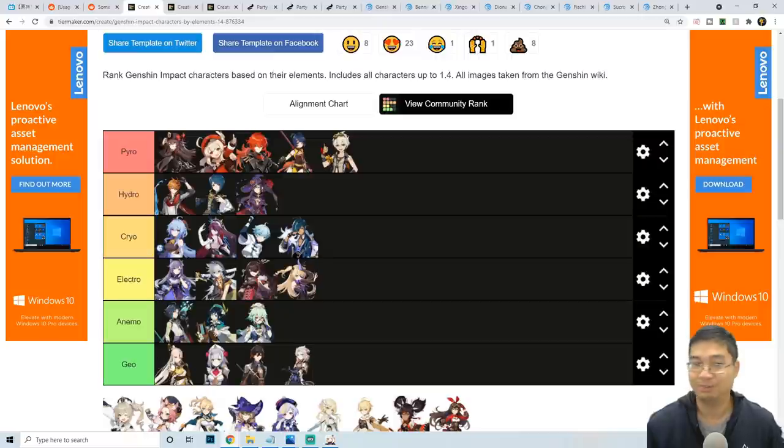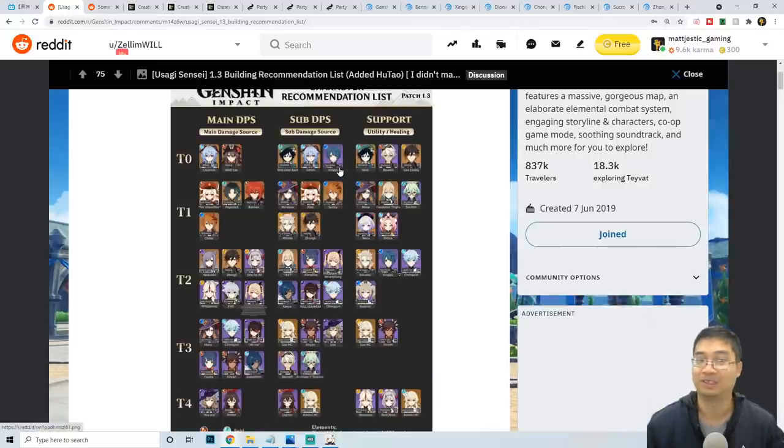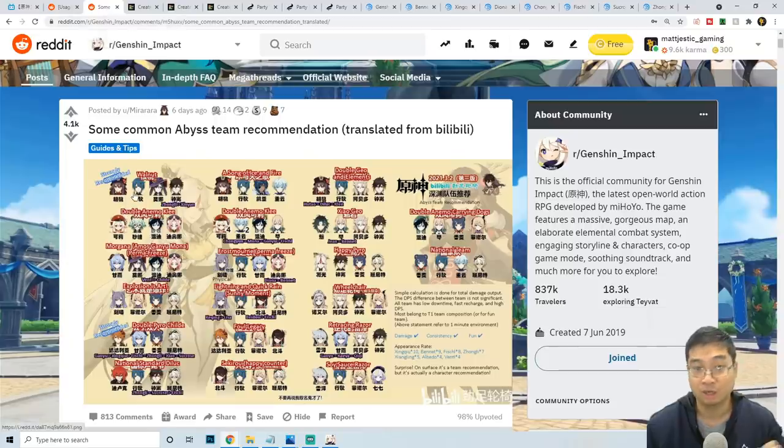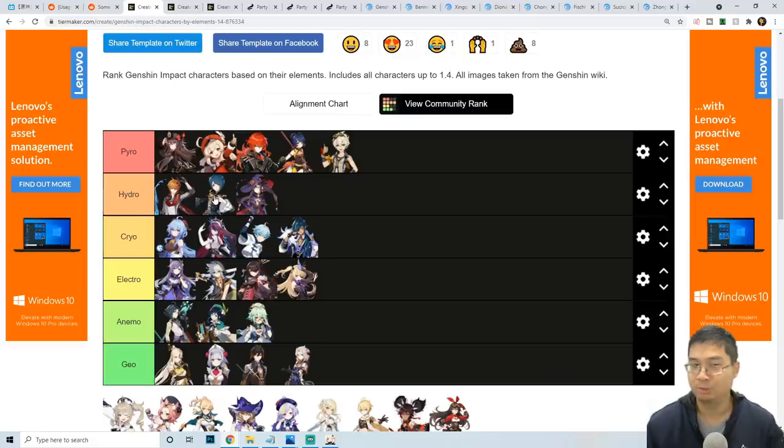Ningguang is one of the best single-target geo DPS characters and she's a four-star, which is notable. Moving to hydro, Childe is really good even at constellation zero — he excels especially with the hydro dungeons and equipment. Xingqiu is consistently rated one of the best characters for supporting and damage, and he's relatively easy to obtain. You'll see Xingqiu in almost every team composition.